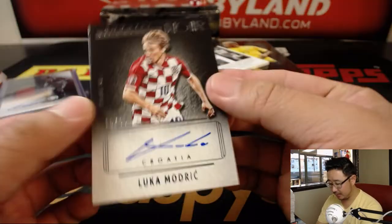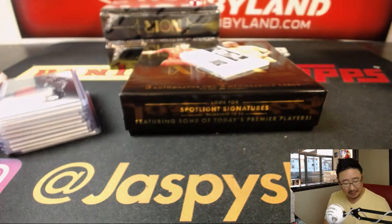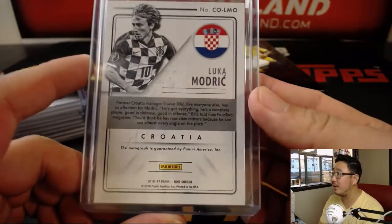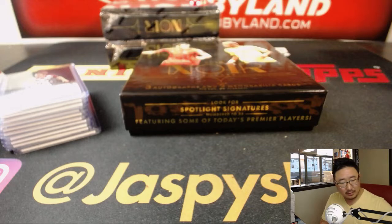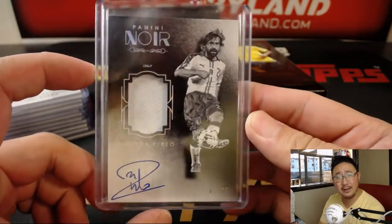Luka Modric for number 10, 10 out of 80 — that goes to Shannon. The Croatians had a very impressive showing in the World Cup. Used to play for Tottenham Hotspur, now on Real Madrid alongside Gareth Bale, sans Cristiano Ronaldo. And the last one is another legend — Andrea Pirlo, jersey and autograph, 7 out of 25. Number 7 is Coop. I think he played in the MLS for a second or two.